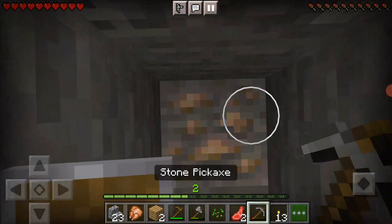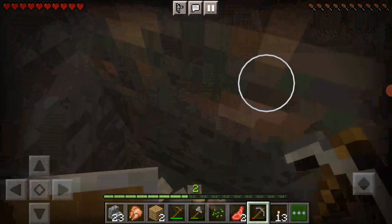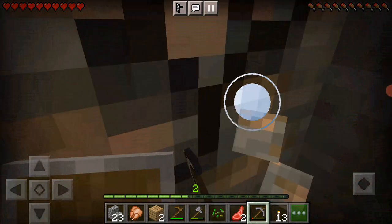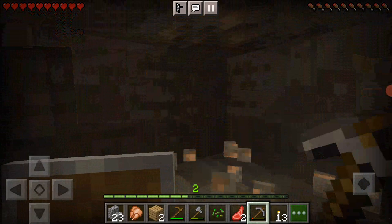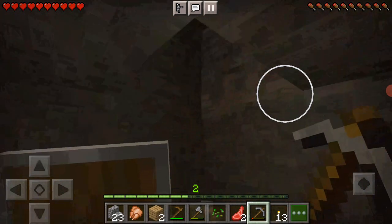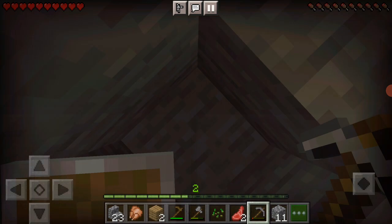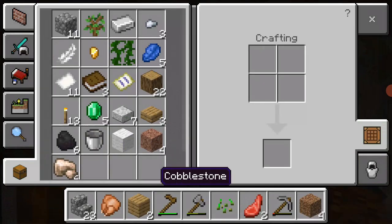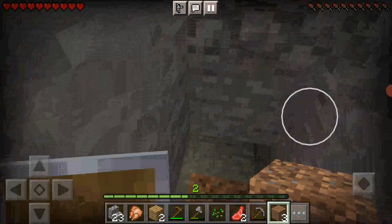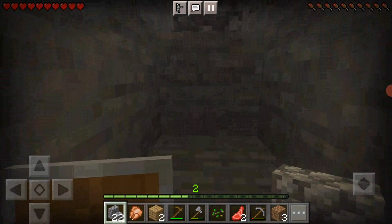Oh, some iron — what a nice little surprise! It's not just one piece, it's a couple. I'm going to make myself an iron pickaxe with this, so if I find diamonds it'll be perfect. Might as well just block this off with the dirt. Every resource is more important than your style on an island.